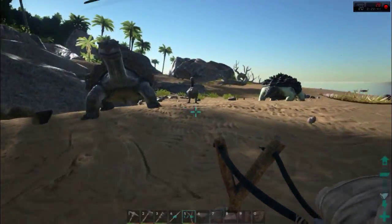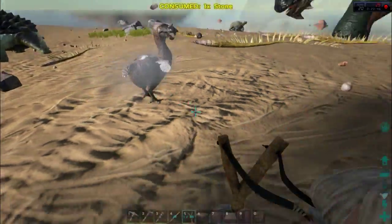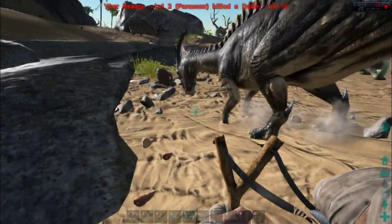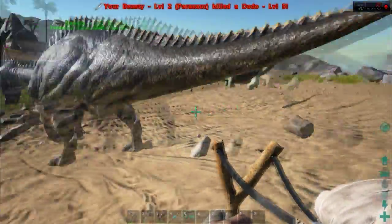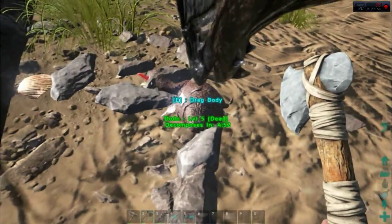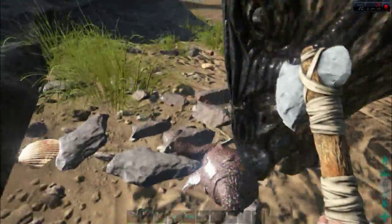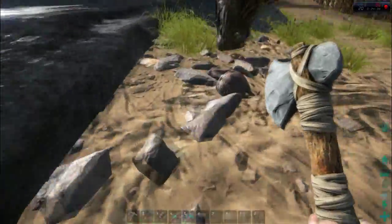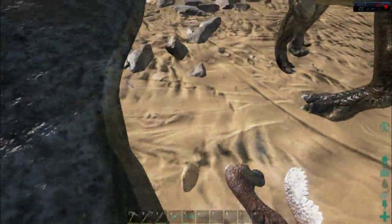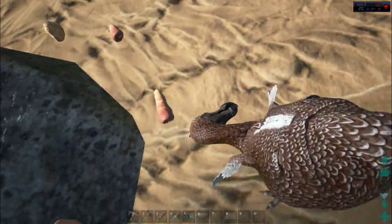There are some dodos — dodos are safe enough. Level five. Ready, Beastie? Get it! Go, Beastie! Move out of the way, Beastie! I'm going to have to move it myself. You're in the way! Just move the birdie out of the way. There we go — drop the birdie.